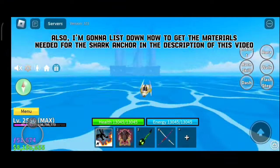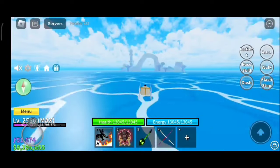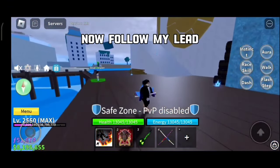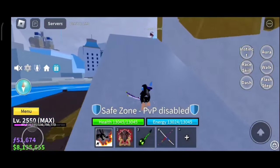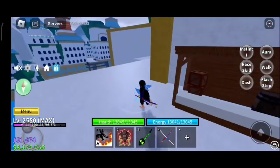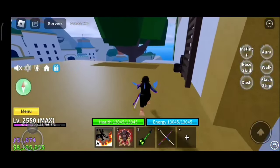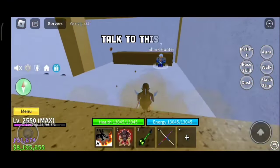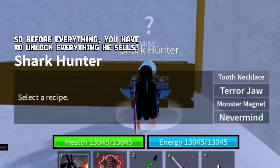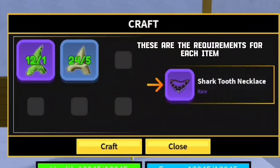I'm going to list down how to get the materials needed for the Shark Anchor in the description of this video. Now follow my lead. Talk to this NPC — before everything, you have to unlock everything he sells. These are the requirements for each item.